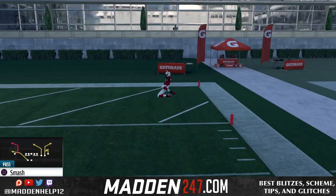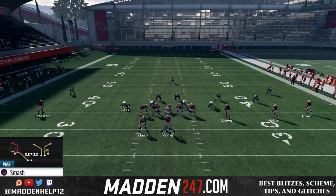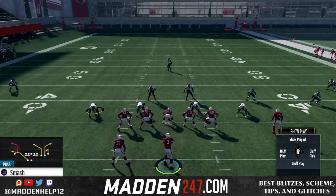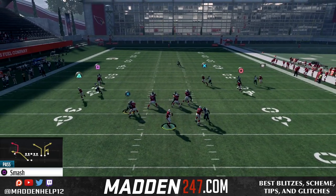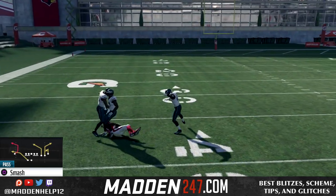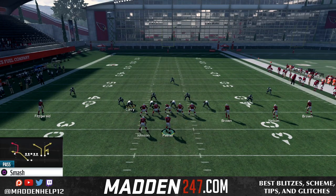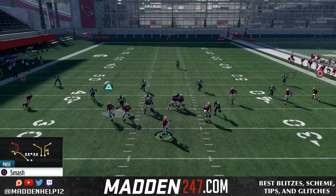You see we can bomb the corner on the right side if we have one-on-one coverage to your fastest receiver on the outside. And if they start cross-manning, we could do something like this where we mix up the drag or in route with the fade to the slot. This is really good — really hard to cover, beats man and zone really consistently.